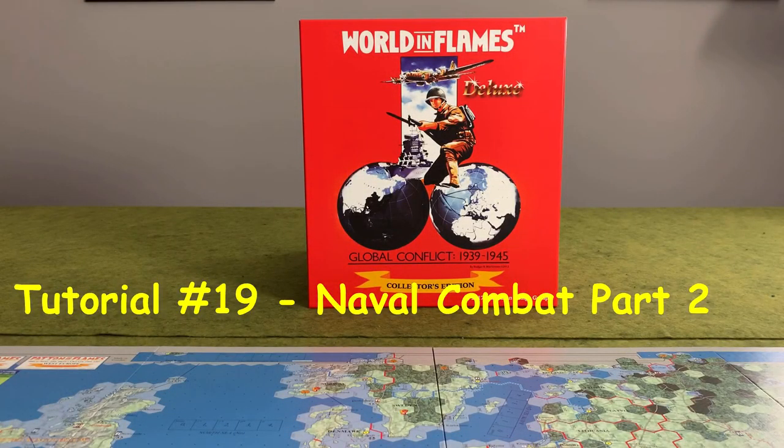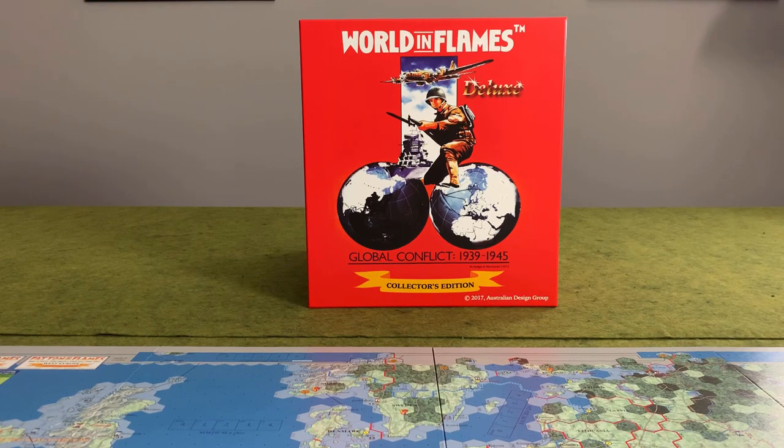Hi folks, welcome back to Tabletop's Edge and part two of our naval combat tutorial for World in Flames Collector's Edition. Last time out, I gave you a brief overview of the naval combat procedure and then we started to take a look at each of the steps in a little more detail. We saw how to initiate combat and we looked at how search rolls work as well as how to calculate your surprise points.